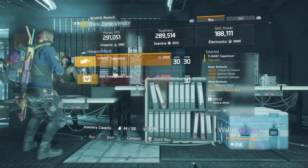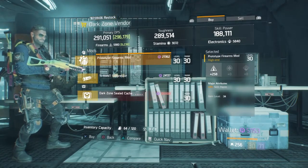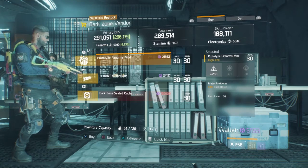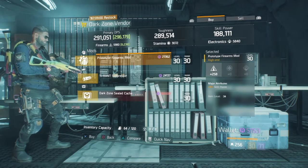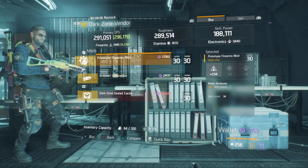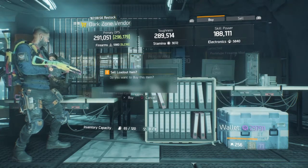At East 53rd they have a really nice Firearms mod - 258 is the major, and then skill haste at 3%. A lot of guys are running hybrid builds, and this is a really nice firearms mod to get. I'm certainly picking up a couple of these.